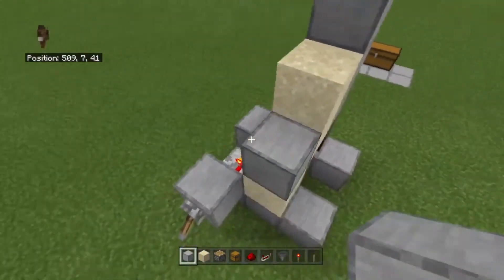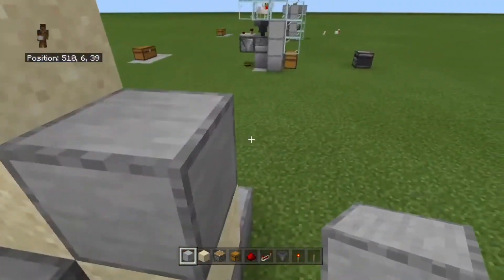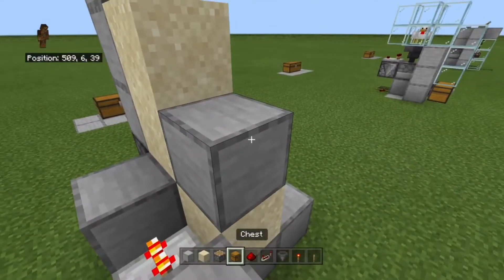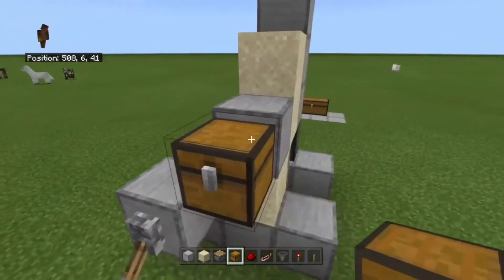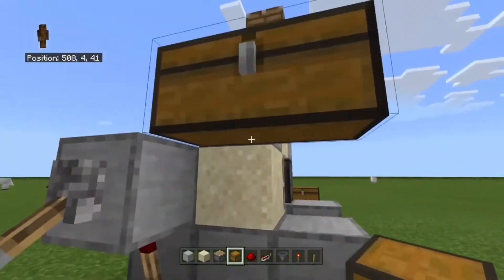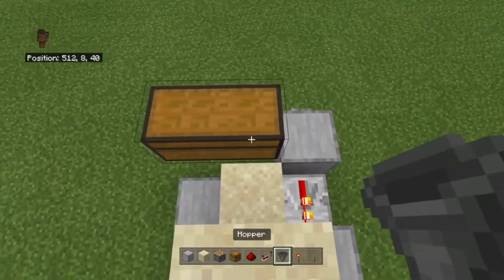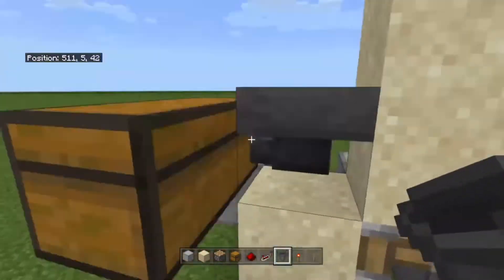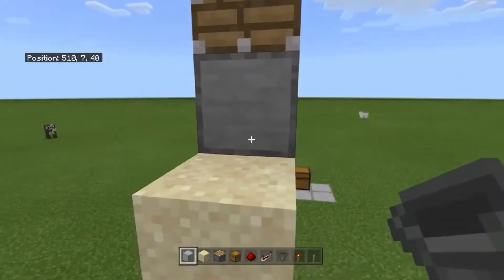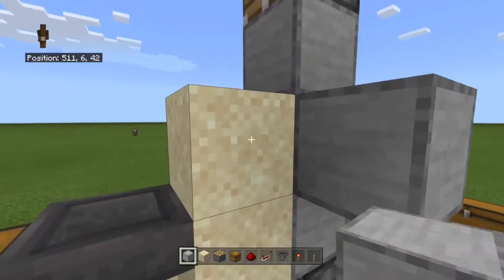Over here you're going to want to place your temporary block. Then you're going to want to place your two chests. After that is done, you want to place your hopper facing that way toward the chest so it could be connected, so everything that drops goes into the chest.